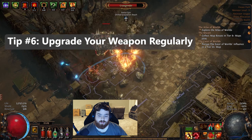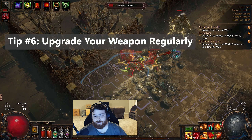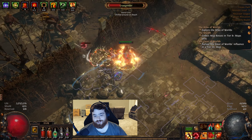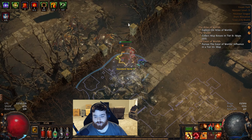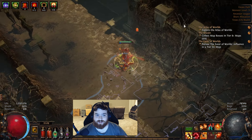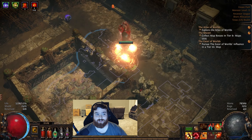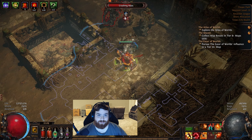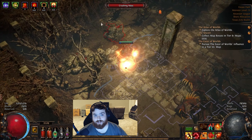Tip number six: if you're a melee player, especially dealing physical damage, you'll be swapping out your weapon a lot. This goes for pretty much every class. You'll see significant damage increases with every weapon upgrade, so it's important not to socket your ability with five supports into your weapon. Don't worry about getting a six-link weapon right away, because those are going to be expensive and you're going to be swapping it out a lot when you want to upgrade damage.